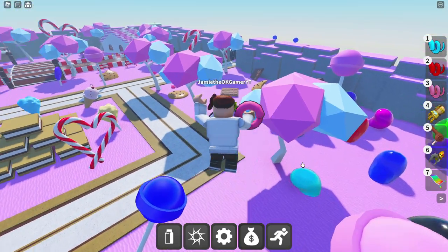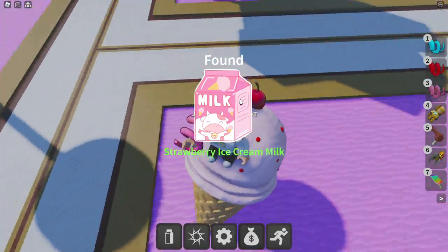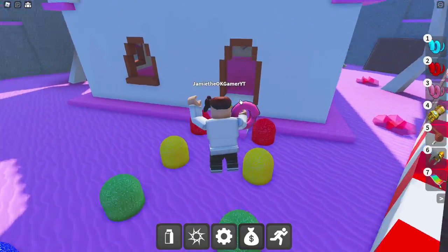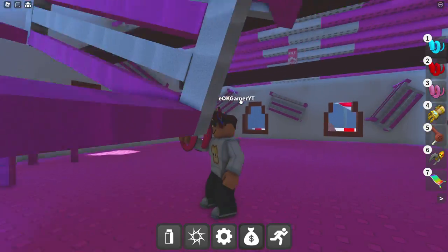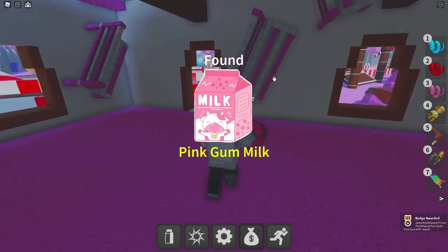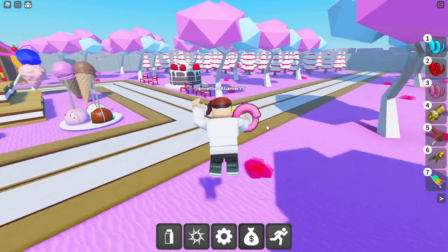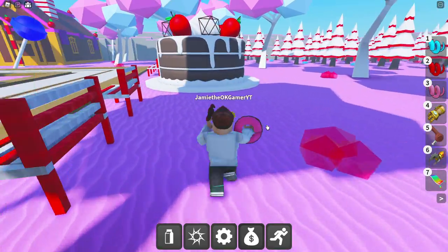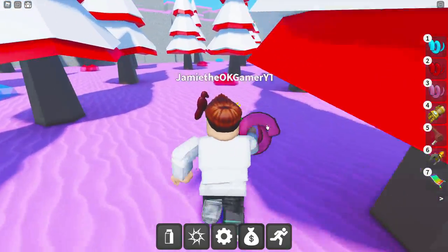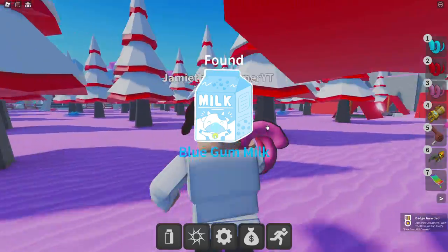Next up is Pink Gum Milk — it's all the way over here in this pinkish house. Pink Gum Milk is right there — if you don't have this coil, you will have to jump around, but there we go. Next up is Blue Gum, and that's all the way over here in the corner — the forest, I guess. I'll hop over the cake. In one of these here we should see it — right over here. There we go, we got Blue Gum Milk. Awesome.